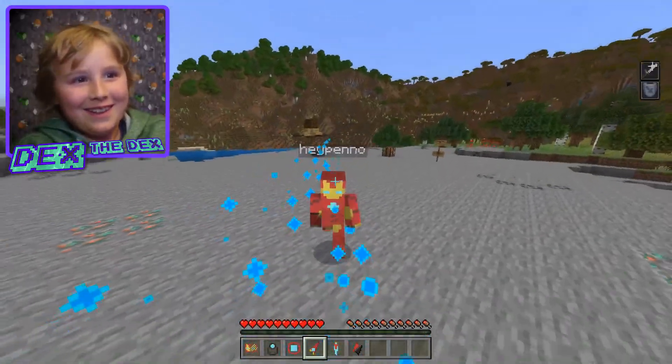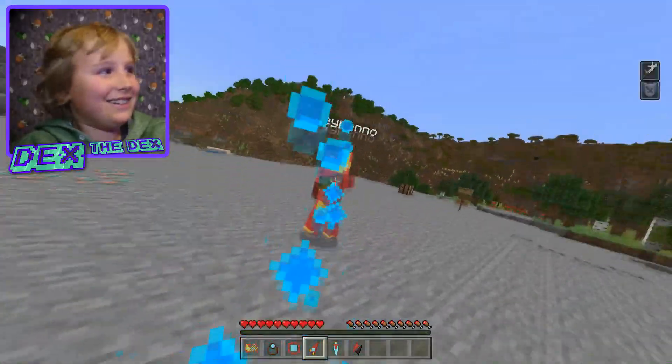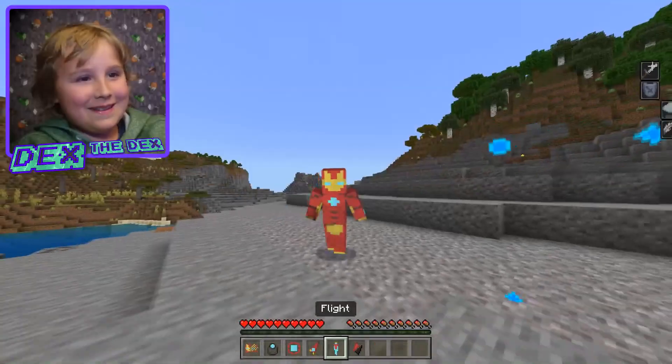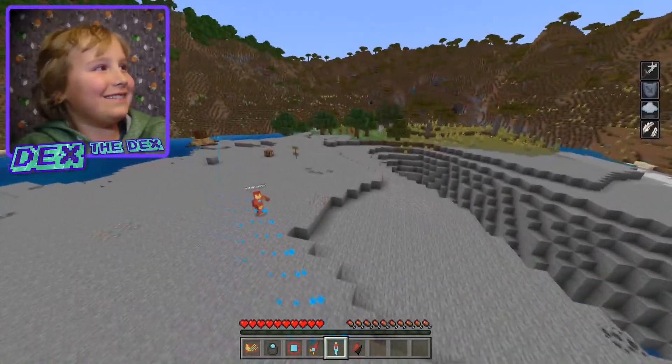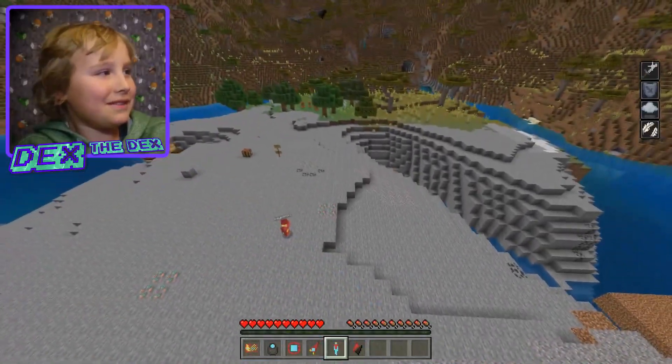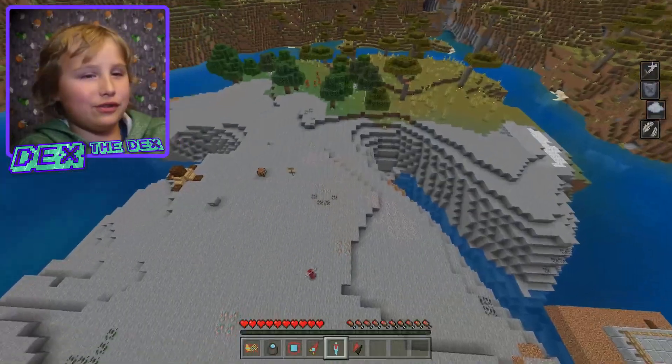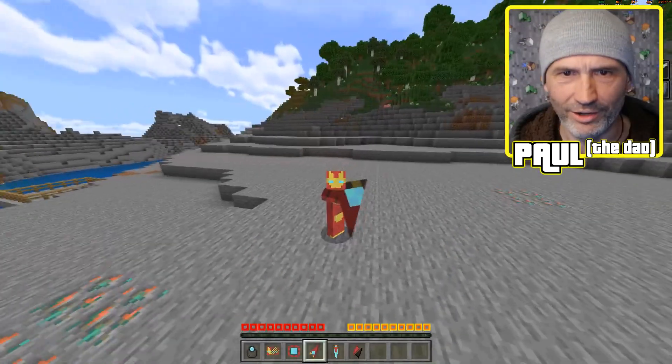I'm coming with my blade. Come and get some! Oh you don't like it? Fly fly fly fly fly — this is one of the powers. How do you fly a blade? Try the fly. You've got a blade now so you're strong.